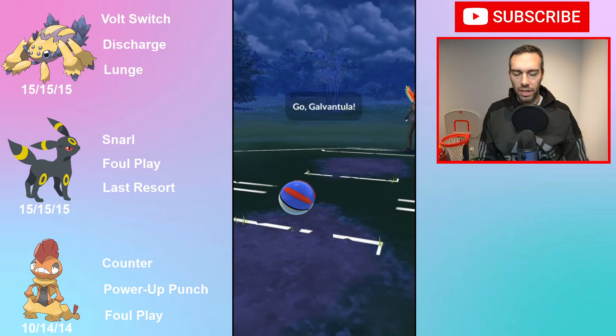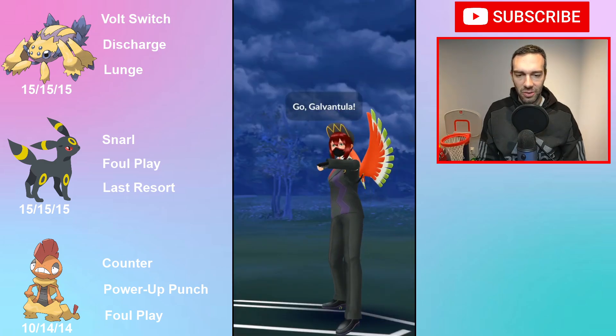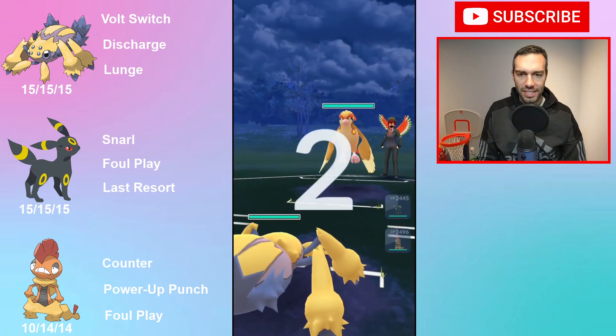Hey YouTube, Dan Otto here. So, Hit Legends — now I'm going to do some more fun and interesting things. This one I wanted to use all 151 Pokemon at level team. So, Scrafty is level 50, Galvantula is level 50, Umbreon is level 51 with best buddy. So 151 level with 3 Pokemon here. Let's get into it.